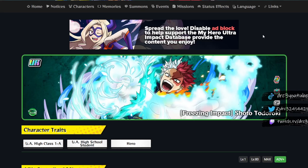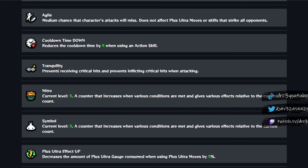Let me show you what tranquility does. Tranquility prevents receiving critical hits and prevents inflicting critical hits when attacking. This has the ability to change the meta completely — people aren't going to be able to hit as many crits, and that changes things so much. It's going to change which characters people end up using because people are now going to choose high power, high skill impact characters rather than characters with critical hit rate built in or critical hit rate memories. I do feel like he is a very good character who can potentially cause a shift in PVP, and it'll be cool to see how this impacts the game.